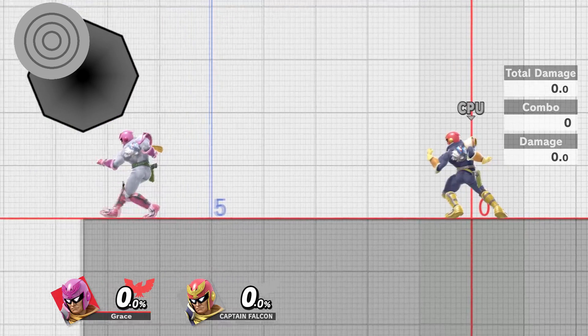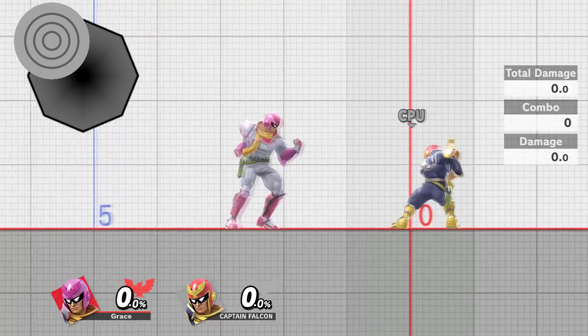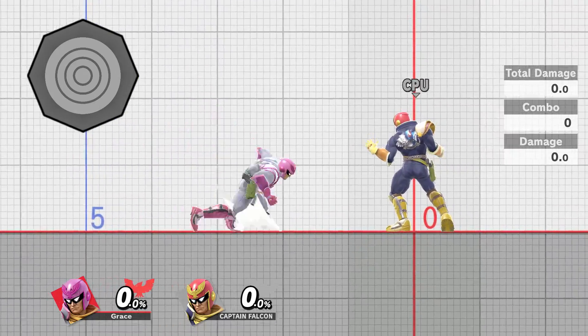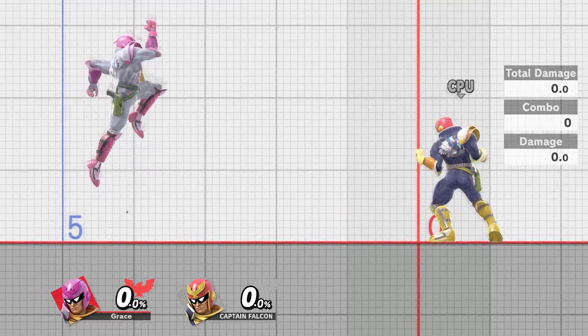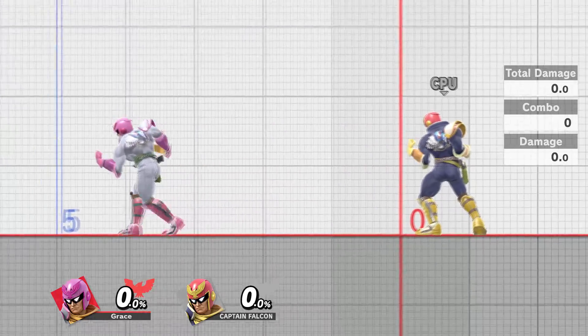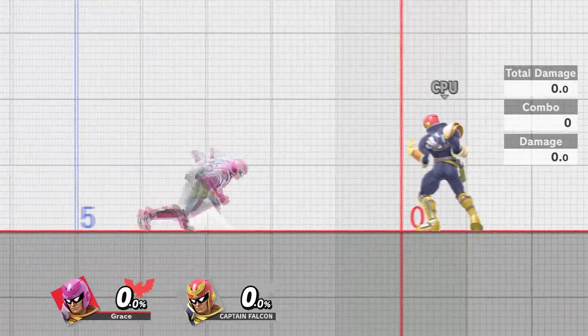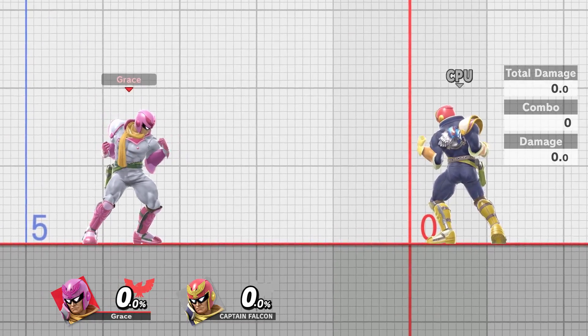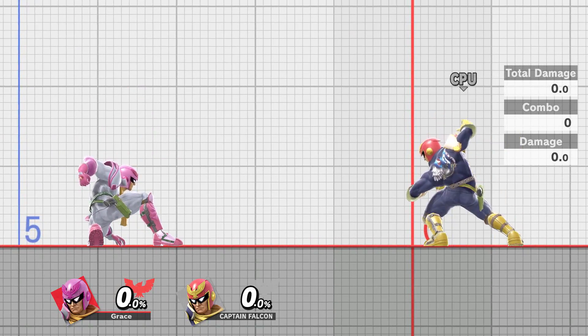The diagonal back input is important, because that's what prevents you from just buffering a back dash. This alone — step one — is already a pretty nice option. A lot of characters can actually get some good mileage out of this, especially good walk speed characters such as Marth or Lucina. So that's already a nice thing to have in your pocket.